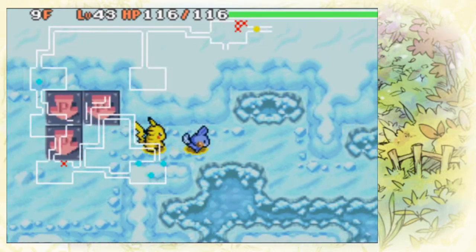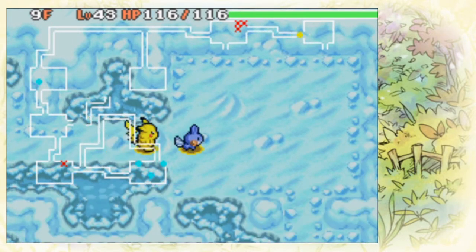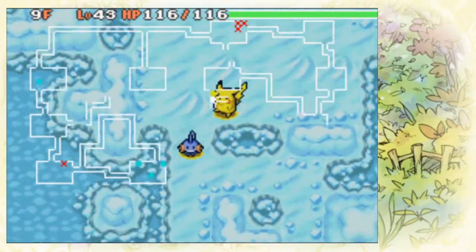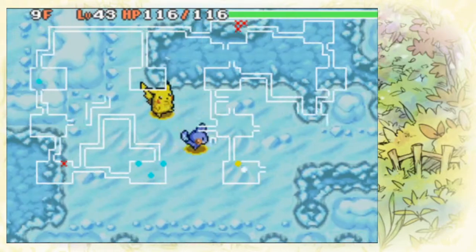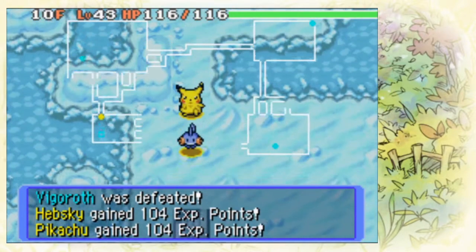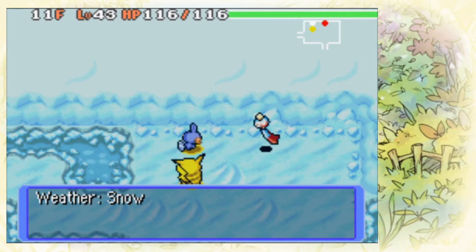Pikachu lost his Thunderbolt. We do have the max elixir — it might be better to use it on him just in case of the monster house. We get the 'something is stirring' message, so these stairs are probably going to be in the last room we check — and they are. We get the stairs at floor 11. This is a pretty good first run of the day.